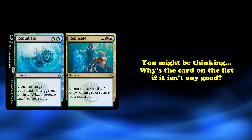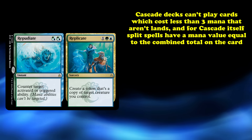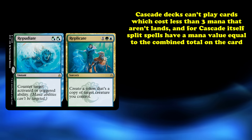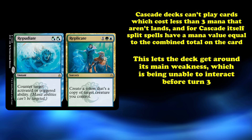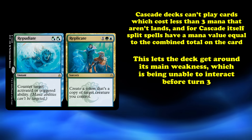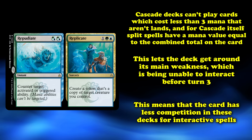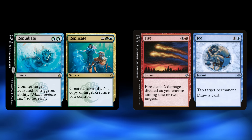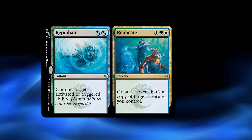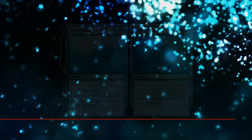So if this card isn't all that good, why is it on this list? Because of Cascade combos — because it's always Cascade combos. These decks can't play any cards that cost less than three mana that aren't lands. And for the purposes of Cascade, split spells have a mana value equal to the combined mana value of both spells. This lets the deck get around its main weakness — namely not being able to interact with your opponent before turn three. This means that Repudiate/Replicate has far less competition in these decks for interactive spells. Despite this lower competition, it still often gets beaten out by cards like Fire and Ice. The fact Repudiate/Replicate is even on this list mostly goes to show how bad the majority of these cards are.